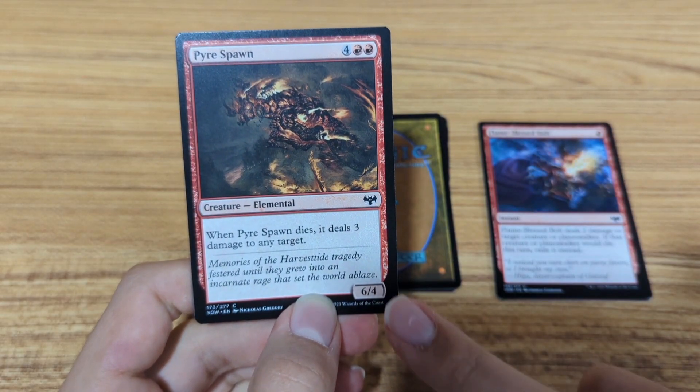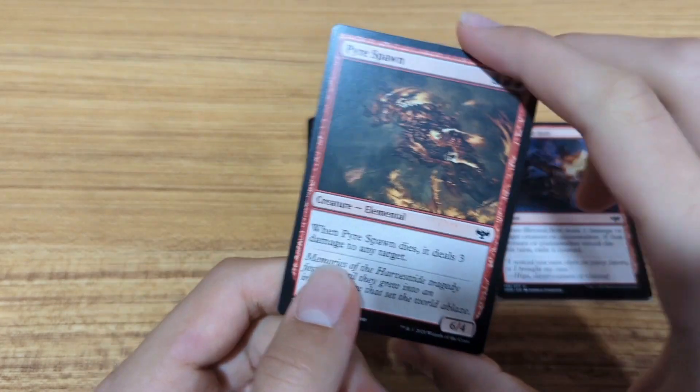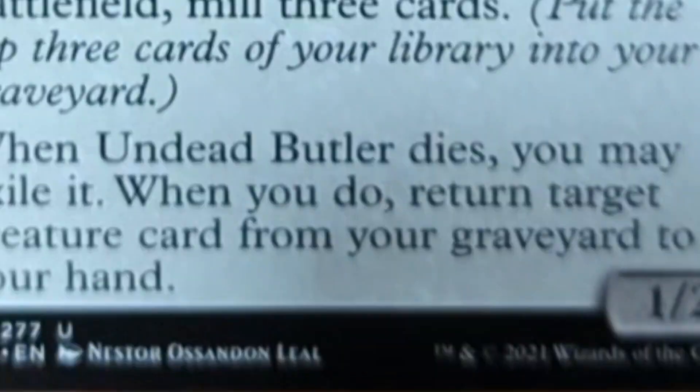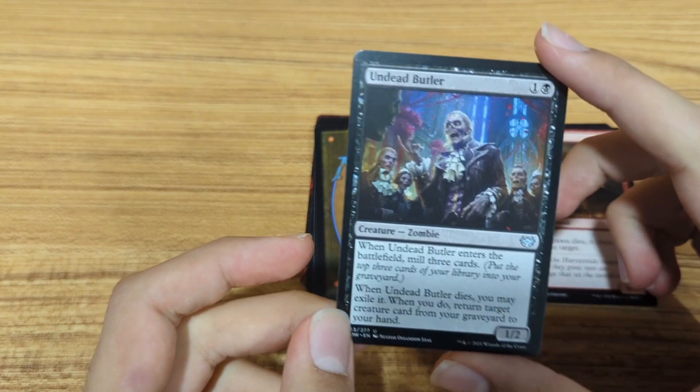It's 6 mana and it's the first creature we have. When it dies, it deals 3 damage to any target. Next card — new color now. There's a little text at the bottom there, so that's a little added bonus for it.